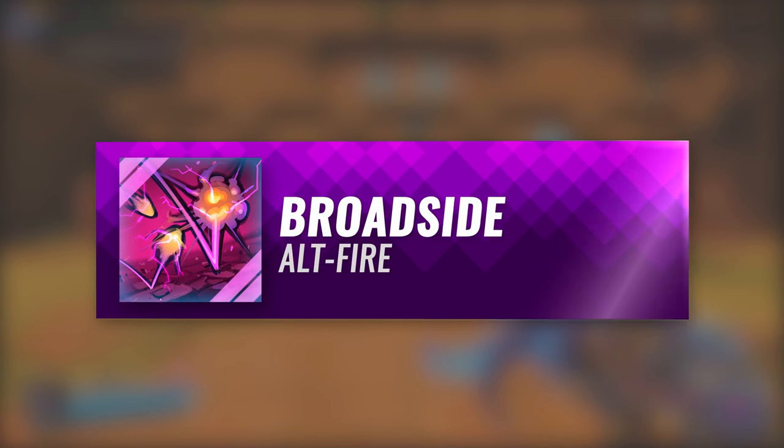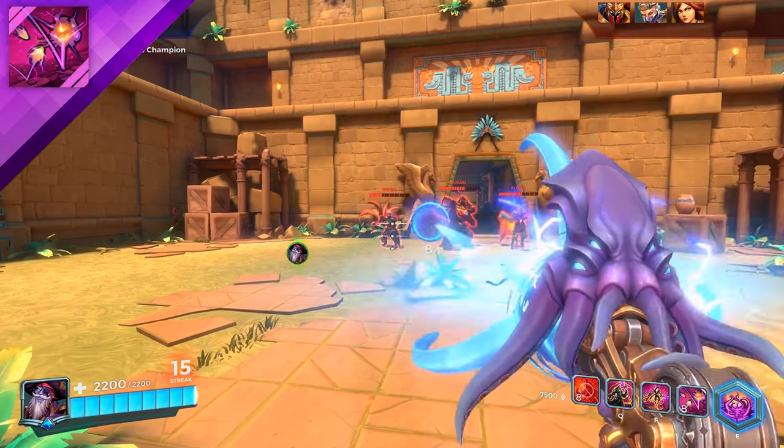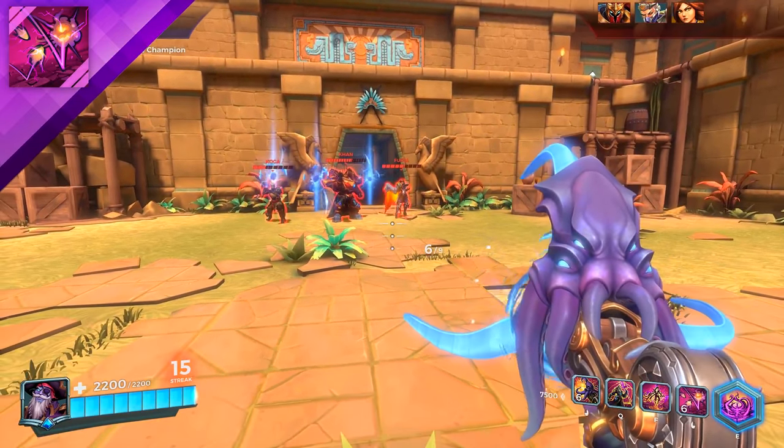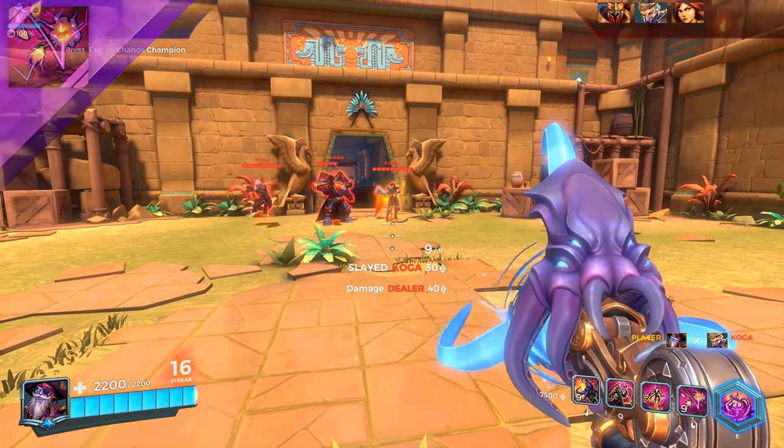Dredge's alternate fire is called Broadside. Dredge fires off three explosives from his Cursed Howitzer that arm when they hit the ground. The explosives then slowly rise up and explode after a short delay.